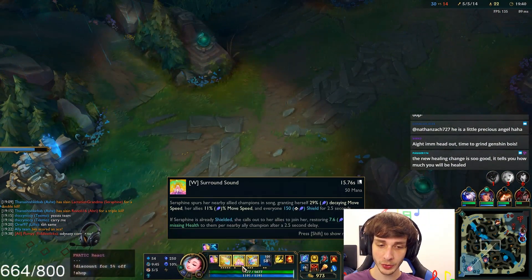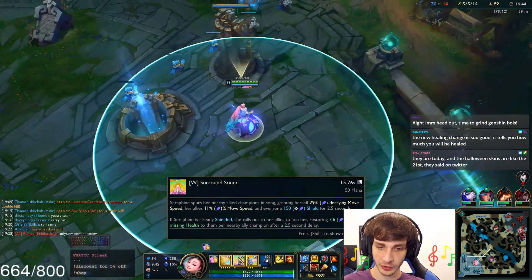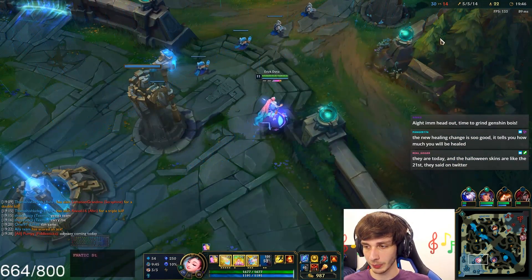Why not max W? Because W with rank only decreases the cooldown — it doesn't give you extra shield and heal power. There's really no point in maxing it first.